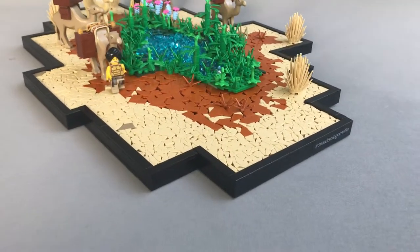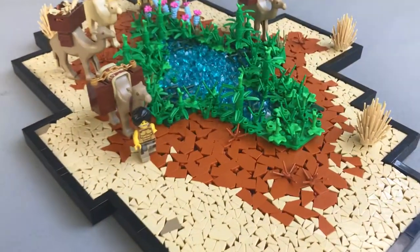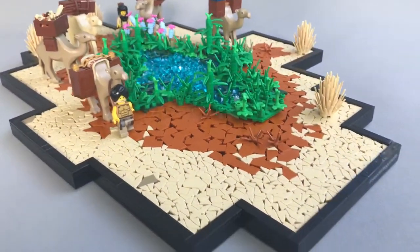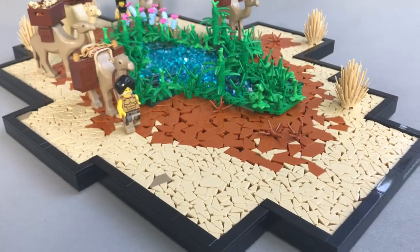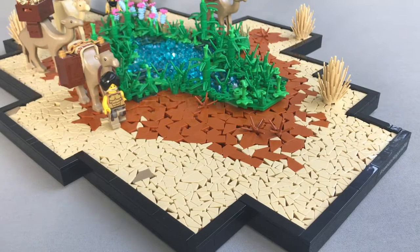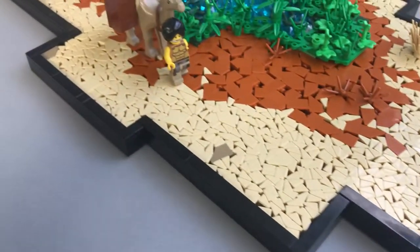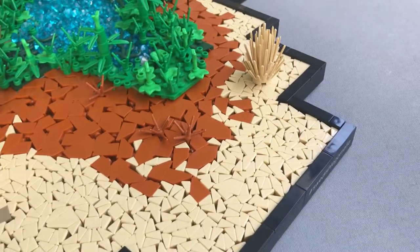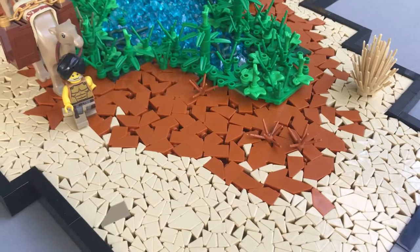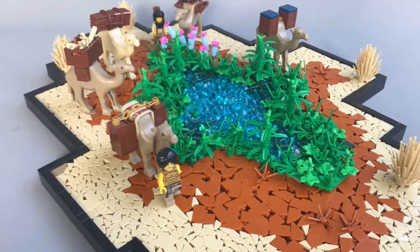This is a mock that I did recently which depicts an oasis in the desert. What I wanted to try here was give it that cracked look using cheese slopes. This whole thing is basically nine billion cheese slopes all the way around, and then I got the dark orange normal slopes closer to the actual oasis.